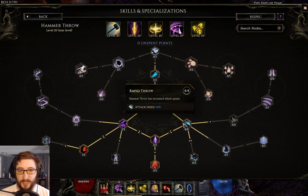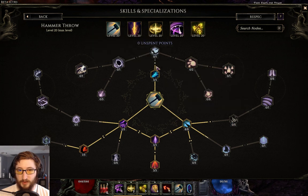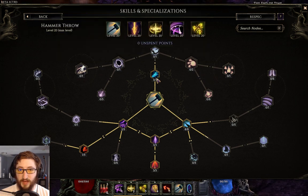In the Hammer Throw tree itself we grab all the attack speed we can. We don't want to reduce the projectile speed, we don't care about the hit damage so we don't go over here. We want the hammers to return so we don't take that node, and we don't care about these because we don't want to increase the mana cost.